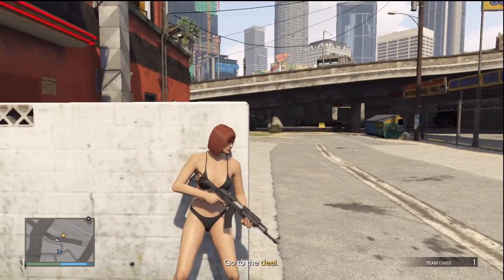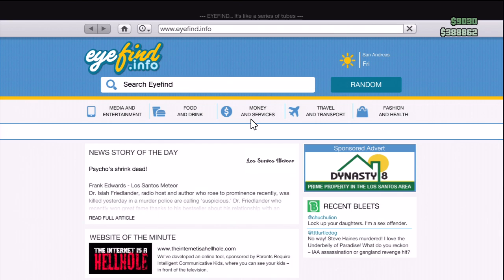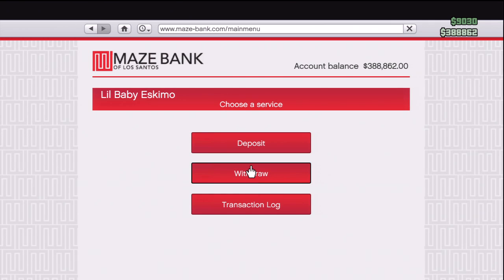They don't tell you that you can actually just pull up your phone, go to the internet, go to Money and Services, and go to mazebank.com — it's the third one down — and you don't even have to enter your PIN number.